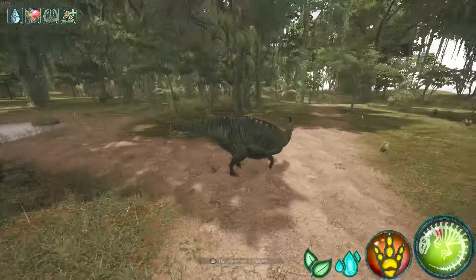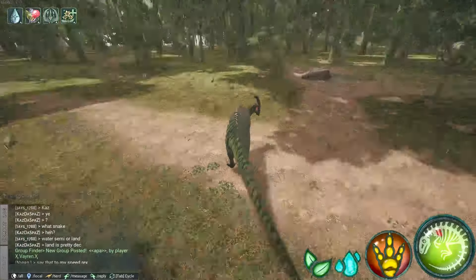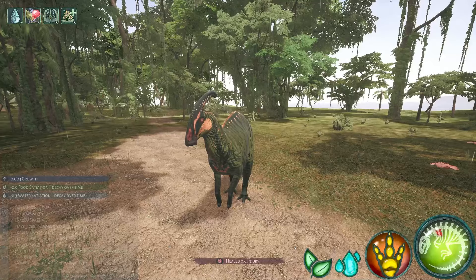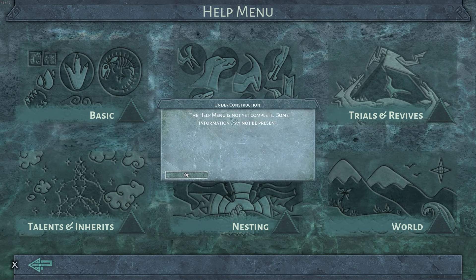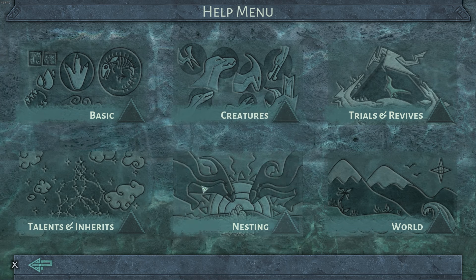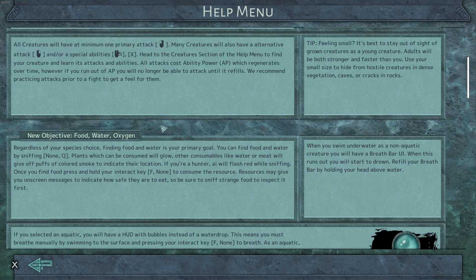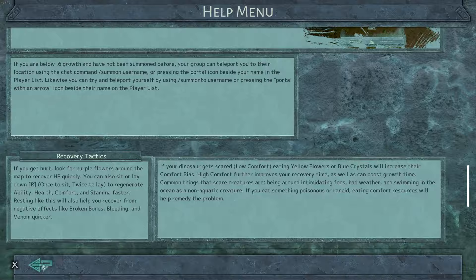The most important thing in this entire video is the help tool. If you press escape, it's right here. You press help, and obviously it's under construction and not done yet, but it literally has everything you could need. It covers the introduction and is basically the first thing you want to do when loading into this game — just read it.